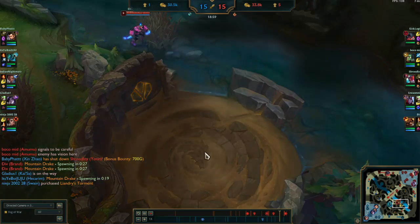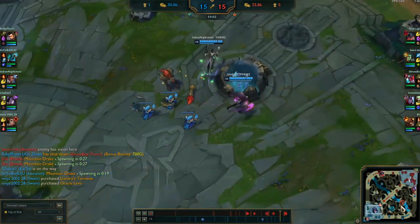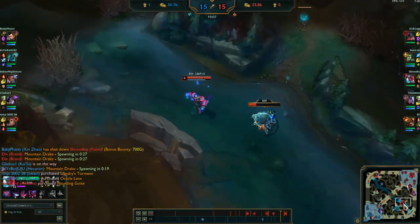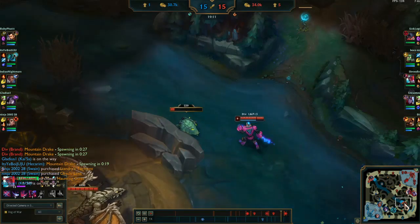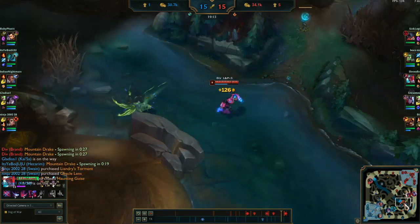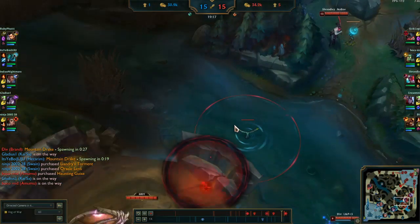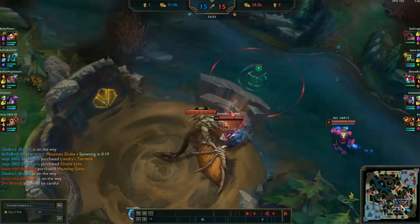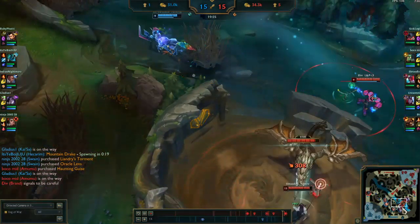The dragon is coming up — you can see the yellow hourglass icon, and you can also hit Tab in-game to see when it spawns. I kill the scuttle for dragon control. Getting scuttle when dragon is up is super important: it gives your team vision in the dragon area and movement speed during the fight if you run through the circle. You should always try to get scuttle before dragon. Our jungler isn't at dragon yet so we have to be careful.